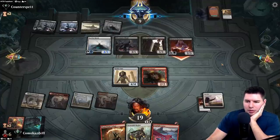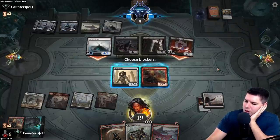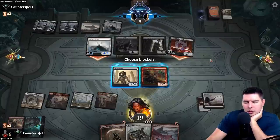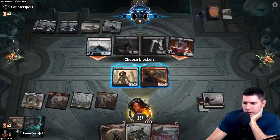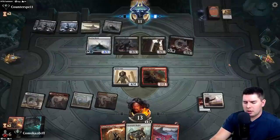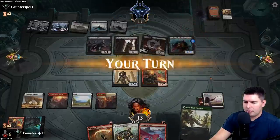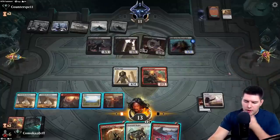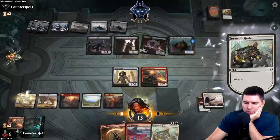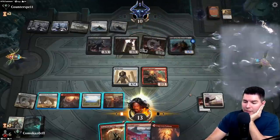They swing in with Aetherborn and Faceless Haven. We do have Footfall Crater to give trample — they only have two guys to block with, so that's two damage guaranteed. Let's take six, no blocks, down to 13. Knight of the Ebon Legion comes down. Let's cycle and try to find another Hollow One if possible.